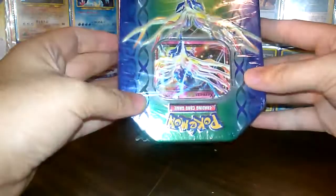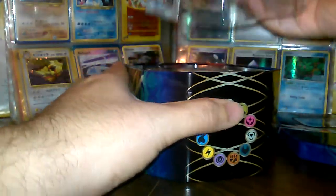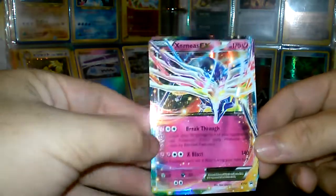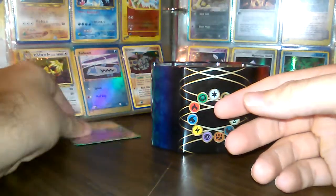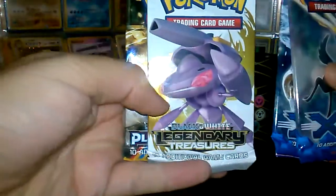Let's get into this Xerneas tin right here. It should come with four booster packs. Some nice little Xerneas EX — epic promo. It's a nice card, add that to the collection, along with this code card. It comes with two X and Y packs, Legendary Treasures, and Phantom Blast.